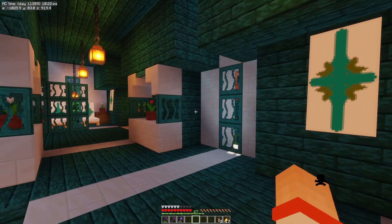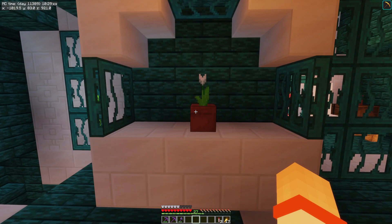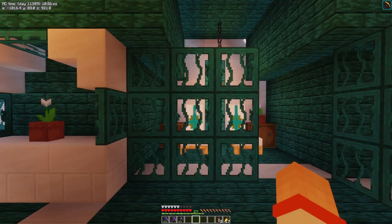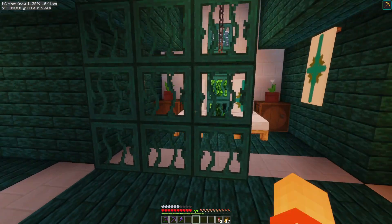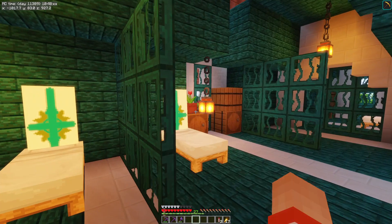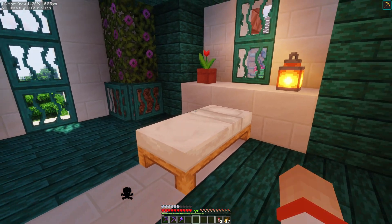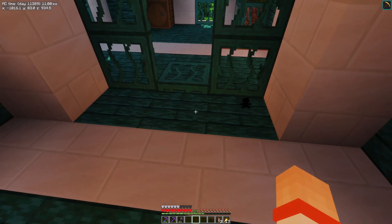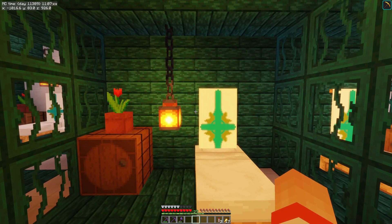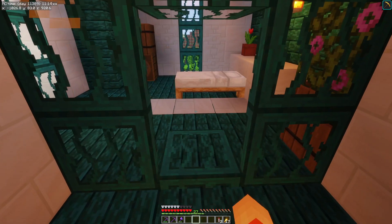Up here I completely decorated the upstairs. There are a couple more little alcoves with a flower here and there, and then I used these as privacy screens. So we've got like a little bedroom area — not really bedrooms, more like sleeping areas. There are some more sleeping areas in here and then a slightly more private room at the end. I used the Minecraft beds and put banners behind them, which I think looks really good.